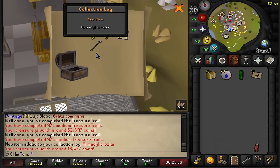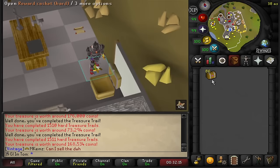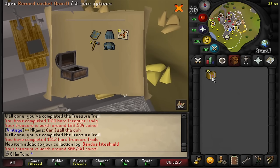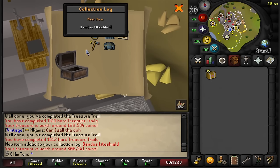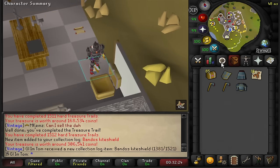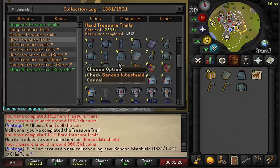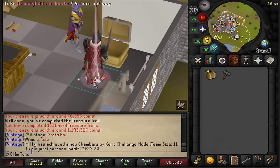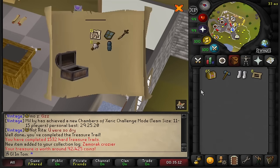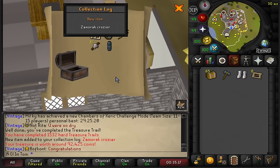A Saradomin Crozier, nice. Bandos Kite Shield — it's one of the few remaining more common uniques from Hards. Instantly into a Zamorak Crozier as well. Nice.